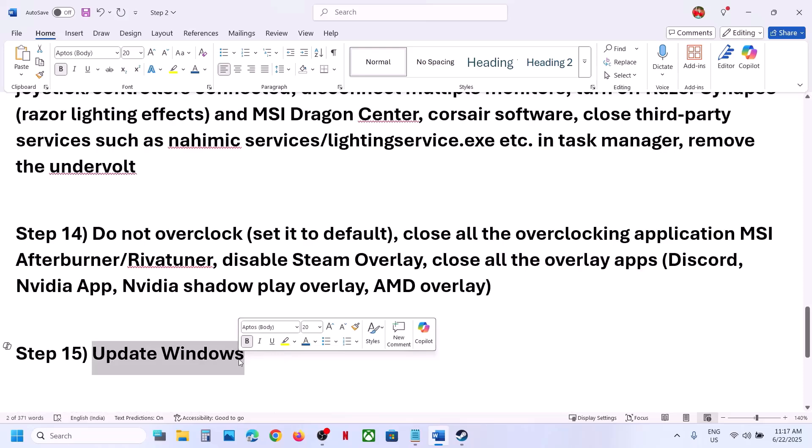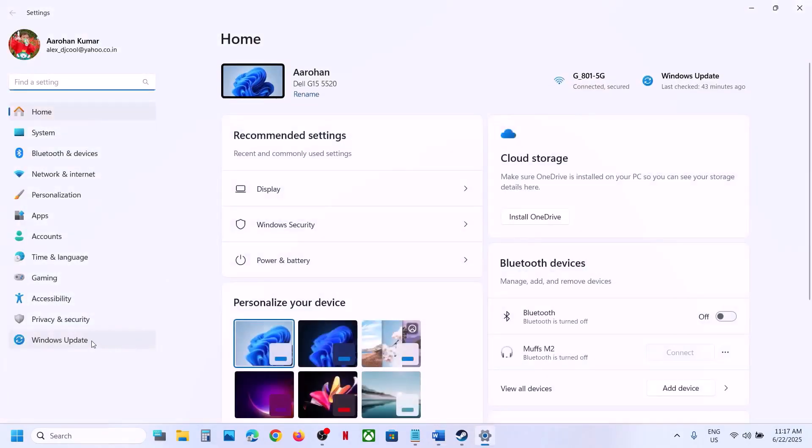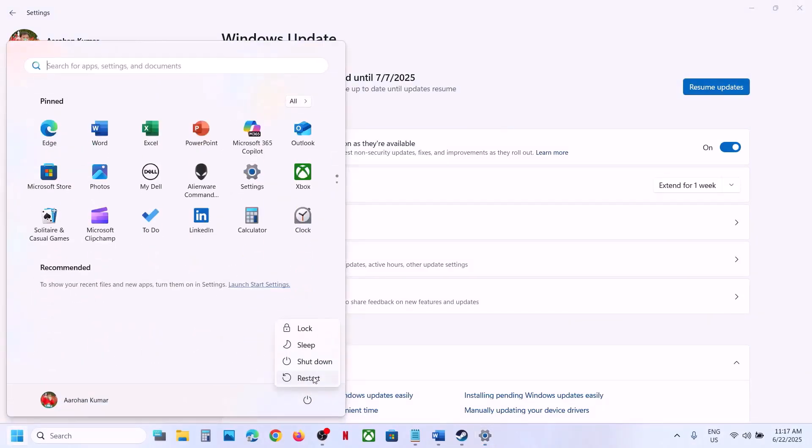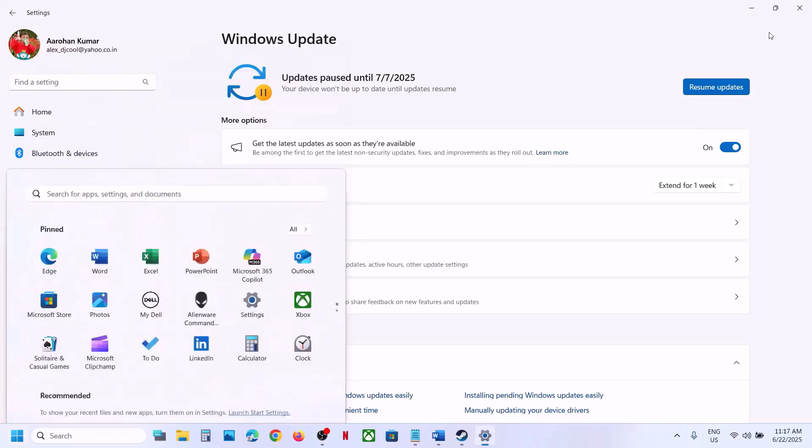Update Windows to the latest version. Open Windows Settings, go to Windows Update, and click Check for Updates. Once everything is installed, restart your computer and check.